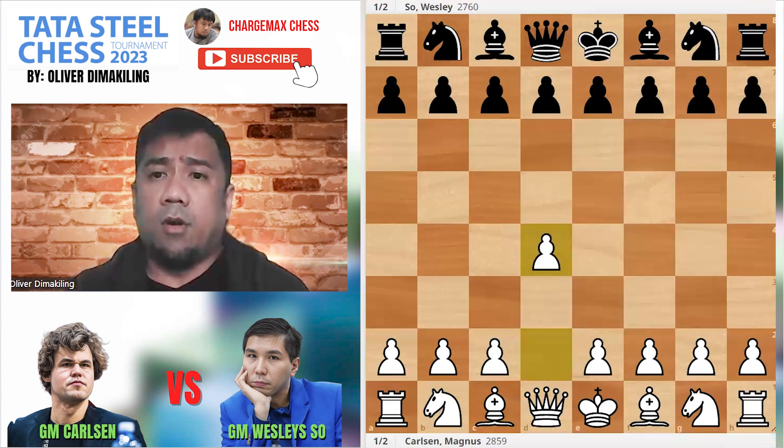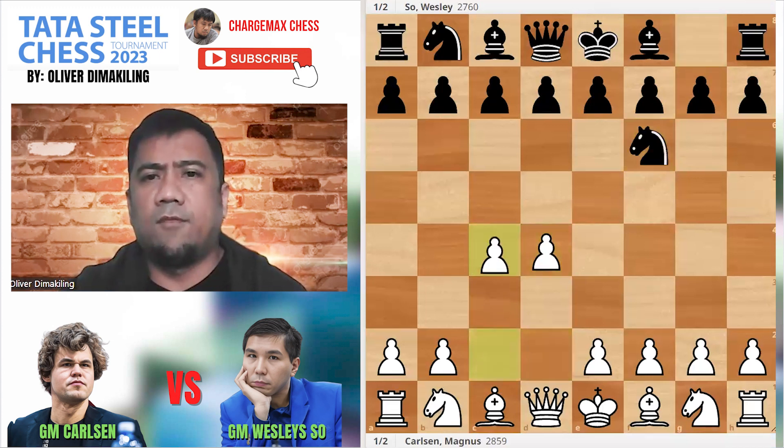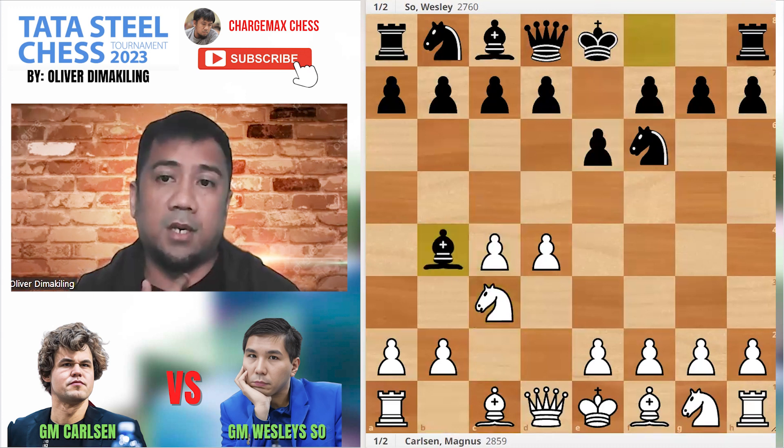Carlsen started with D4, Wesley with Nf6, C4, E6, Nf3 — the opening is the Nimzo-Indian.